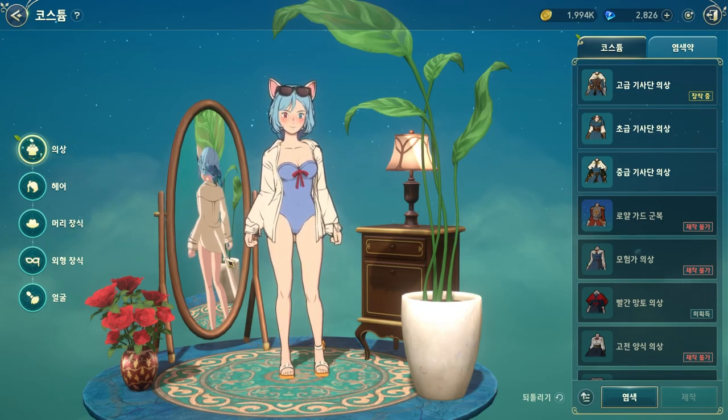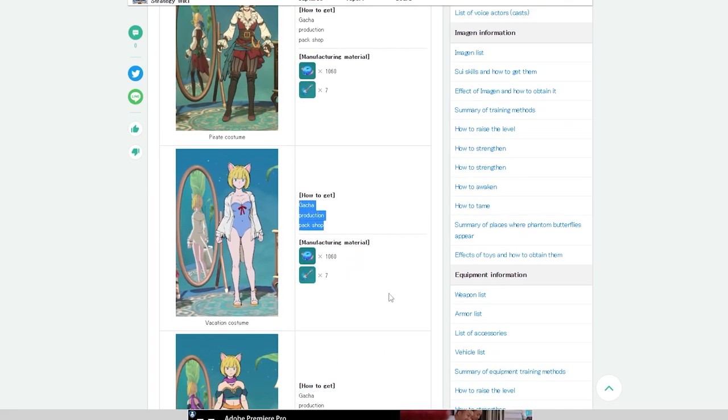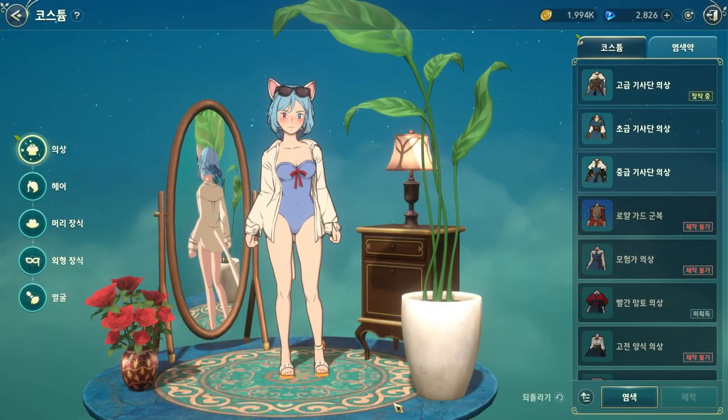You can buy tickets in the shop — you can even see it here. You can buy in the shop, and also in the gacha. So I think that's it.